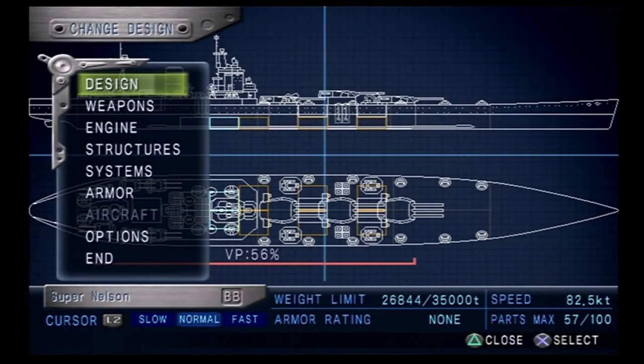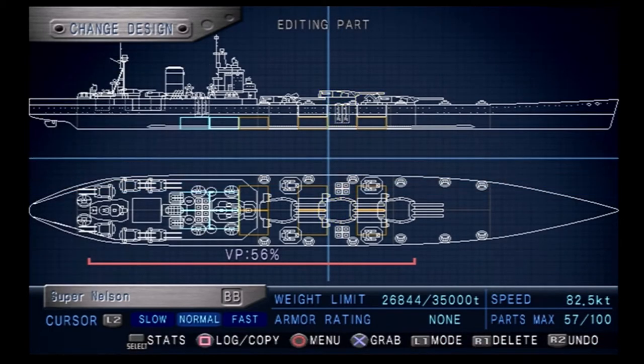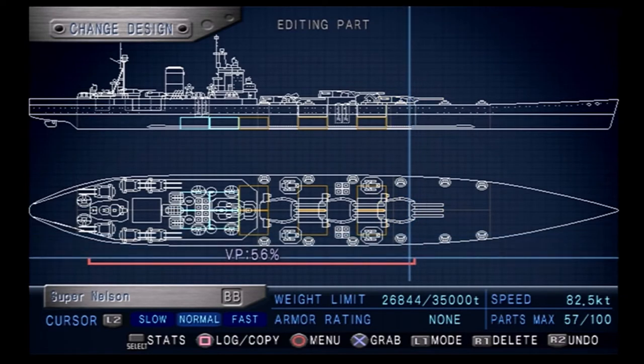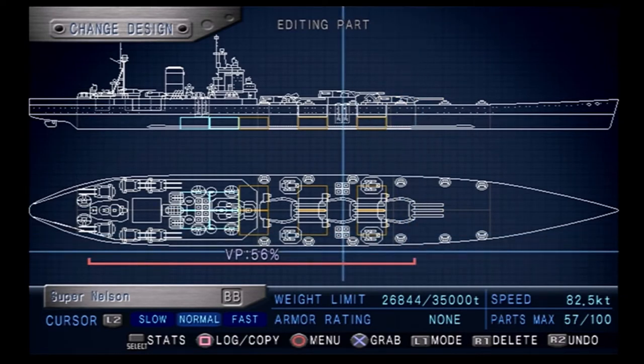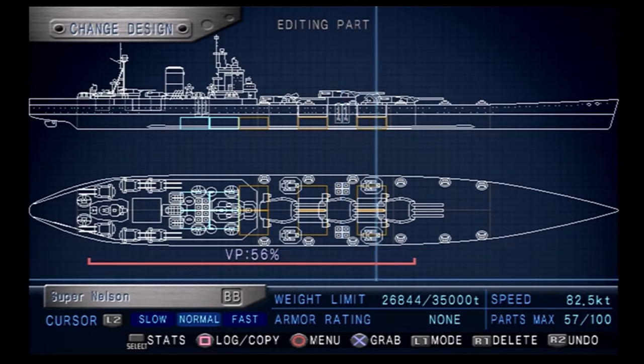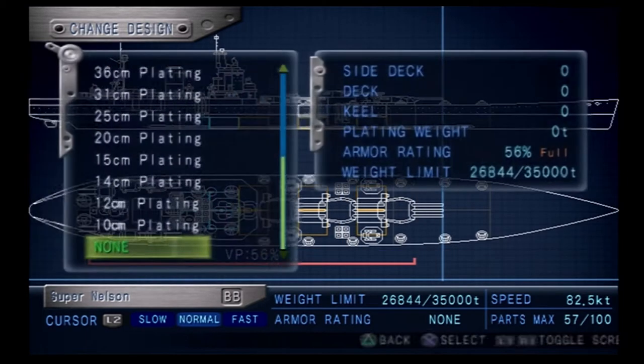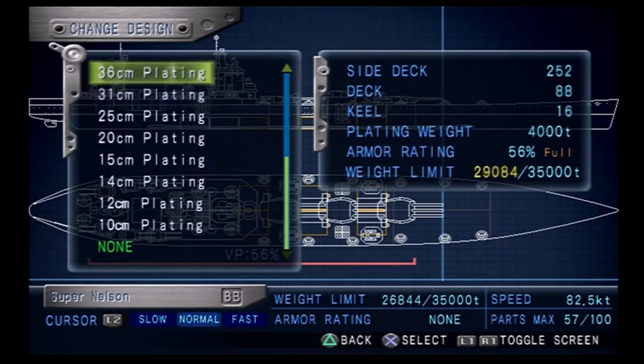Hey guys, what's going on? Welcome back to Warship Gunner 2 on Werner's Playthrough. Last time we used the Super Nelson to take on Mission 615, and it did okay for the most part. But after I recorded that episode, I honestly can't remember if we put any armor on the Super Nelson. Well, check the bottom of the screen — yeah, we didn't put any armor on it during the live stream when we made this thing. I totally forgot about that. So, we're going to give it some armor.